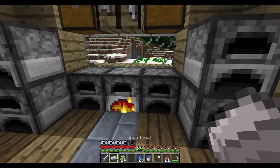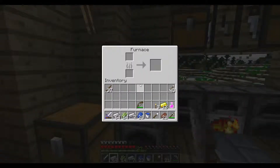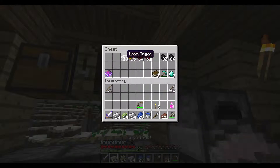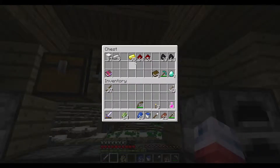Forgot we had more iron. And gold. We'll throw the iron in there, throw the gold in there. We are really looking good on iron. Let me just take this and we'll turn all this into blocks just to help save some space. There we go. So that will just save room in our chests.